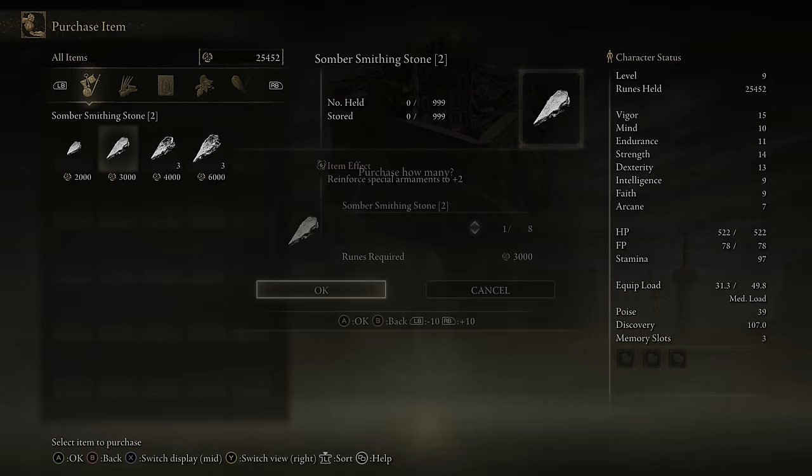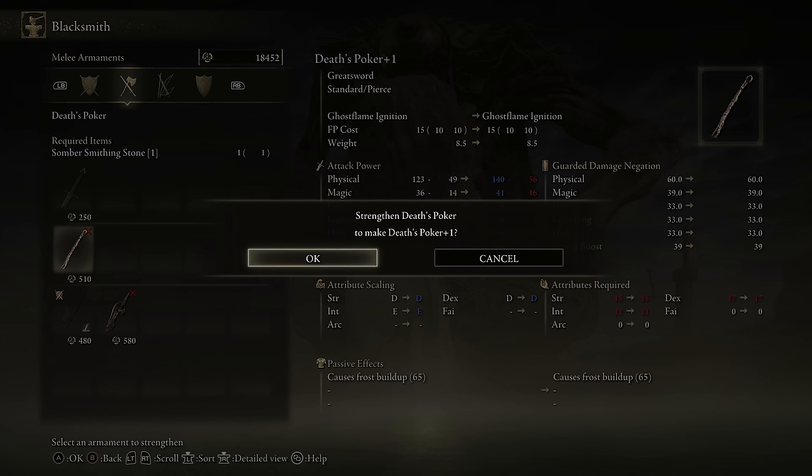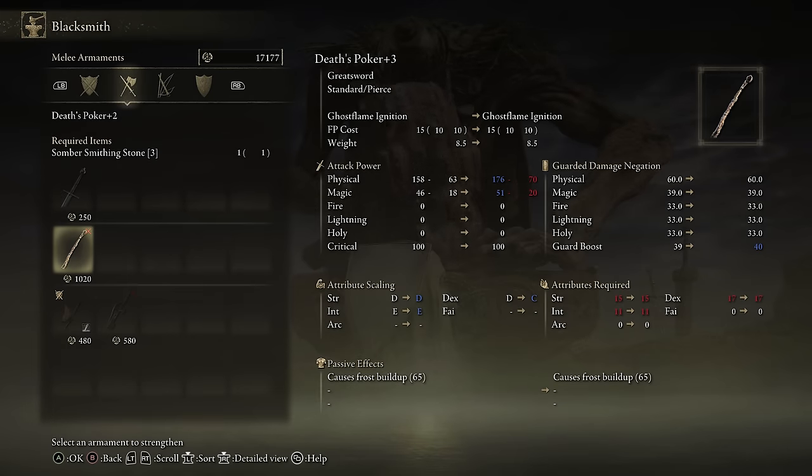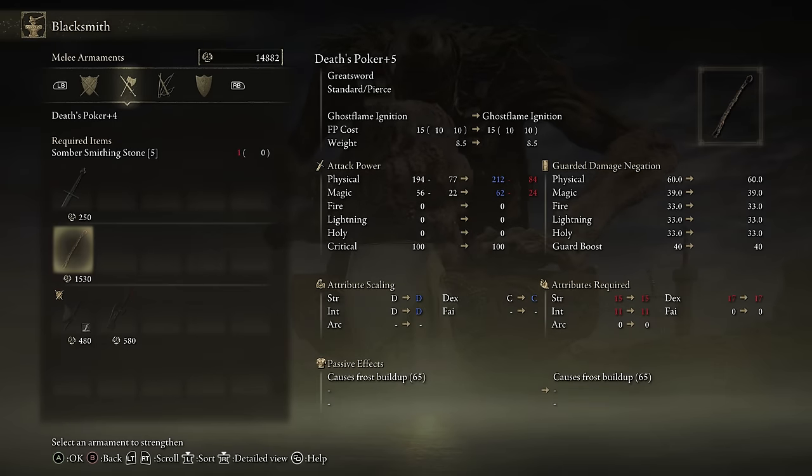You should have plenty of runes right now, so just purchase whichever Smithing Stones you're missing — for me that was 2 and 3. While we still have some extra runes, we're going to upgrade our Death's Poker all the way to plus 4. Even at plus 4 this weapon is incredibly strong, but we're going to level it up a lot more in a second.